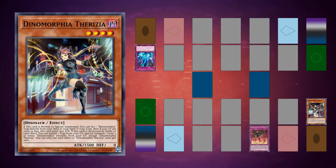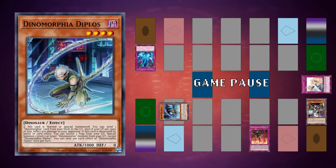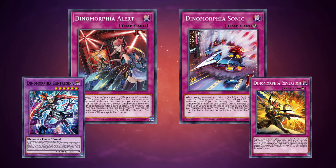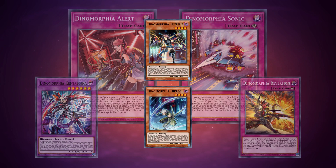If Therizia is destroyed by battle or card effect, you can banish any trap from your graveyard to special summon a Level 4 or lower Dynamorphia monster from your graveyard other than another Therizia. Dynamorphia Diplos is also a Level 4 Dark Dinosaur with 1000 ATK and 0 DEF. When normal or special summoned, Diplos can send one Dynamorphia card from your deck to the graveyard, and has the same floating effect as Therizia except it can't revive another Diplos. These monsters are the main way to get traps into rotation.